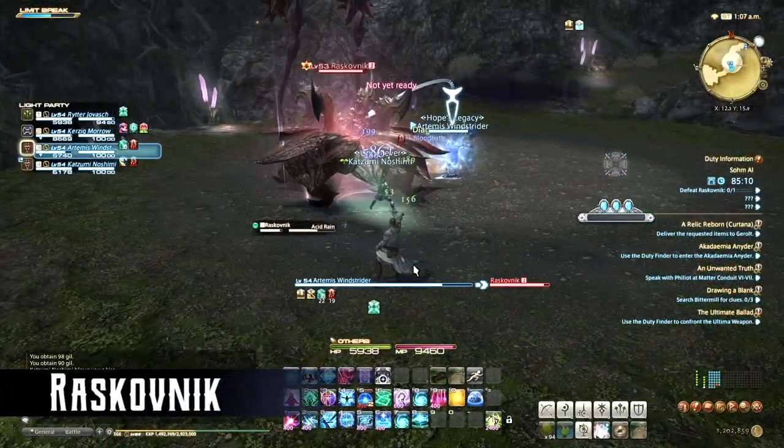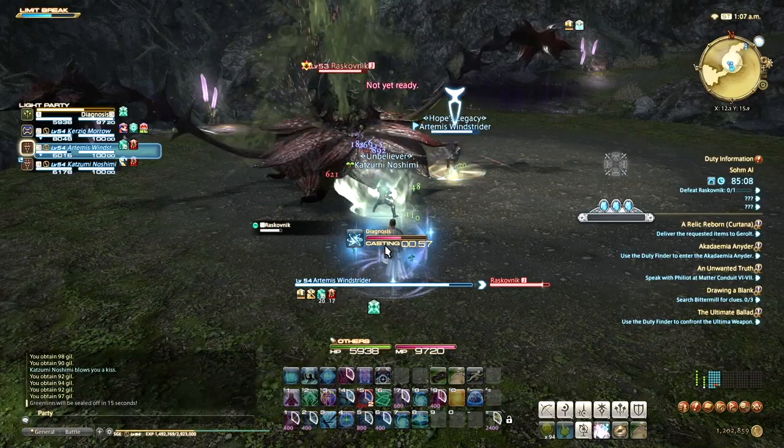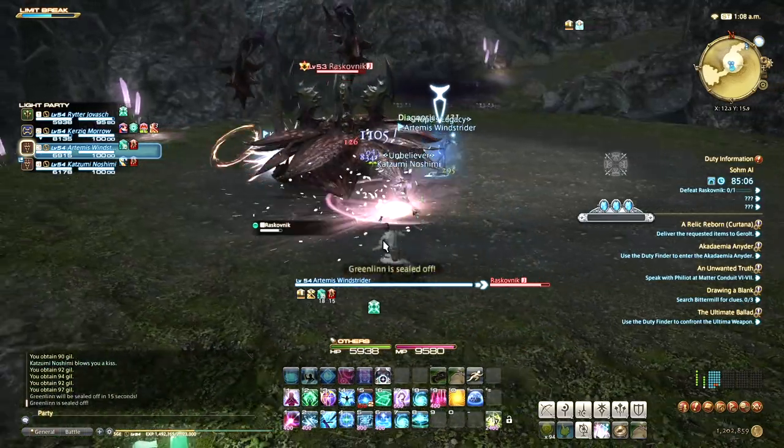He often casts Acid Rain, which puts a circular AoE marker on every player. Just move out of them quickly before the goop hits.